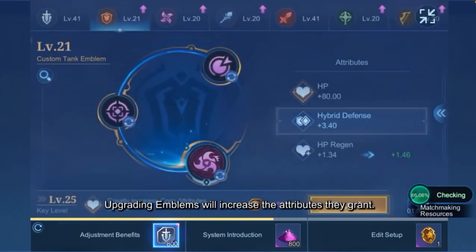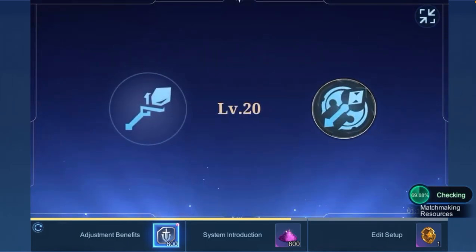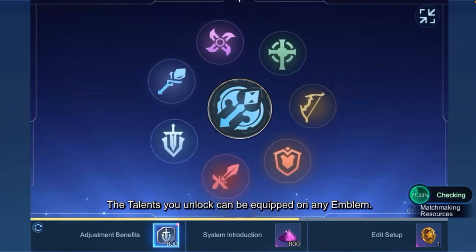Upgrading Emblems will increase the attributes they grant. Upgrading Emblems to certain levels will also unlock different Talents. The Talents you unlock can be equipped on any Emblem.